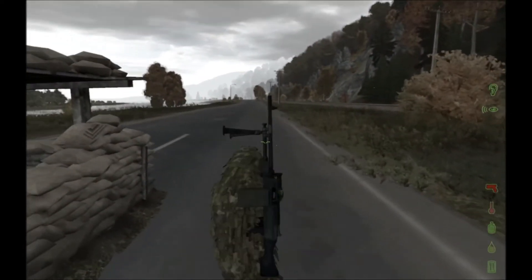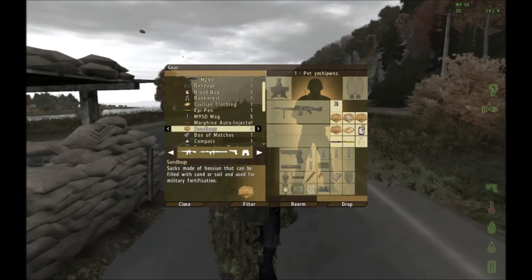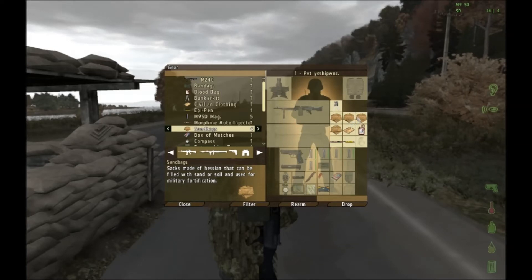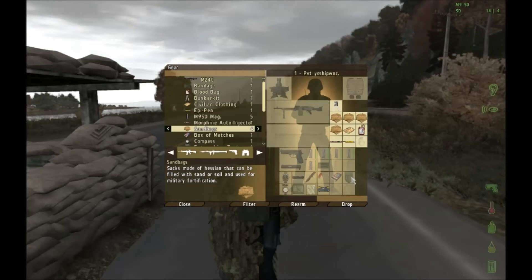As you can see in my gear menu I have another four sandbags. The default build menu is disabled, so you can't put up those things — they won't stay after a server restart. So no fire stations will ever be blocked by sandbags like this again.